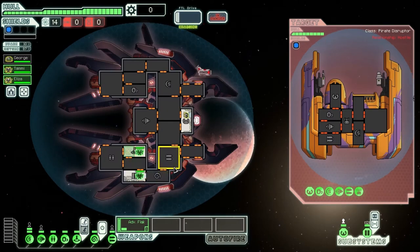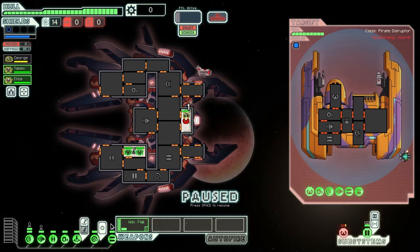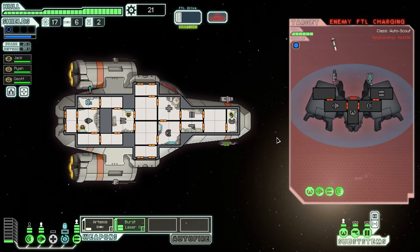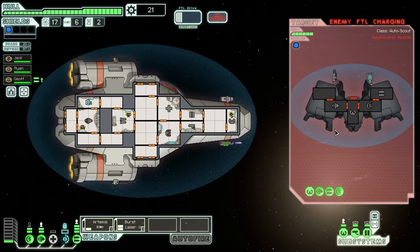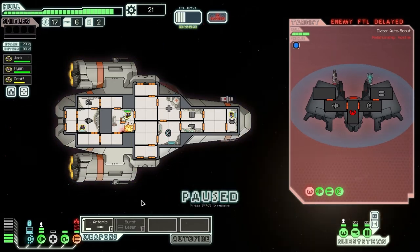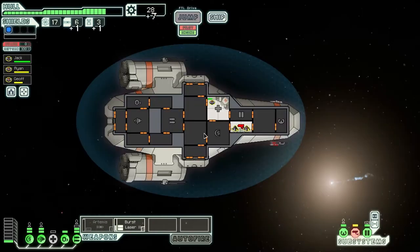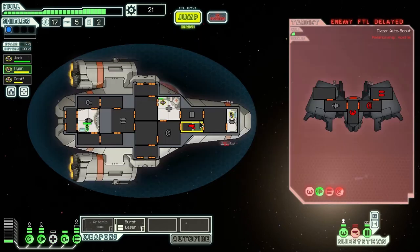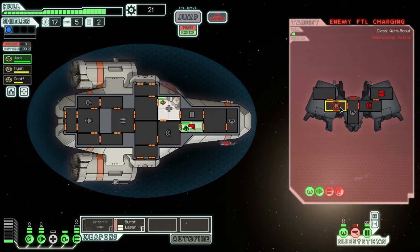Ships in FTL span a whole rainbow of colors and specifications that focus on different options available for fighting back against the pirates and rebel scum floating around in your way across space. But the Kestrel does not use any of the fancy stuff — you have shields, lasers, and some missiles. Empty rooms litter its hallways as you have your crew run around to their stations. The Kestrel stands as an intersection of beginning difficulty and understanding the game.